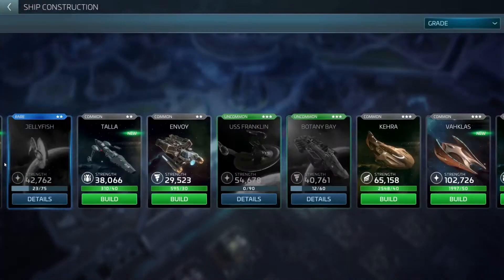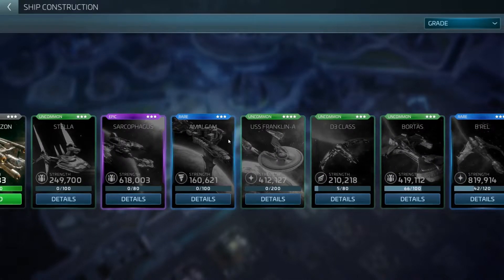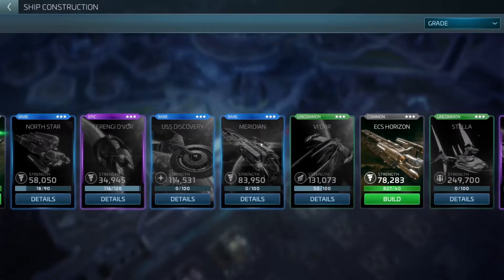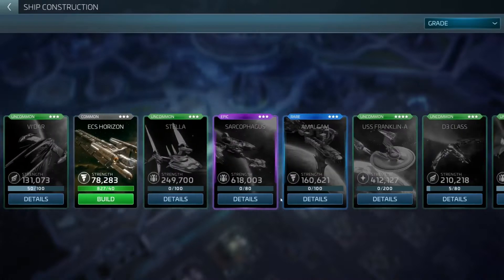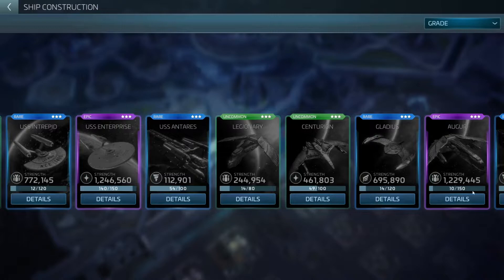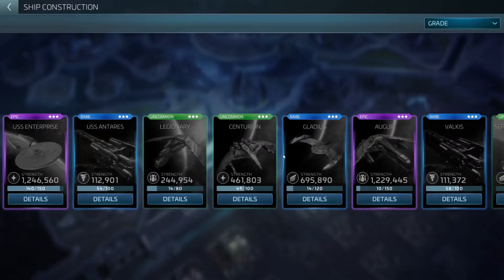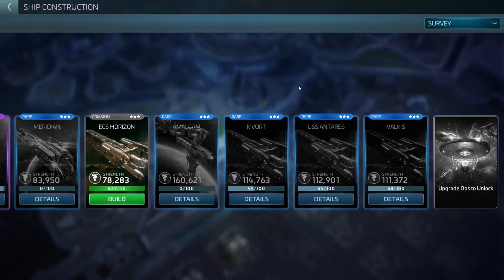Moving on to faction ships — there are three different faction ships you can choose from. I'll also mention the Amalgam, the Meridian, and the North Star for Augments, and the Botany Bay shortly. But first, the faction ships — and this is where I'll focus my discussion today, as I don't know enough about the higher-tier survey ships above faction level to cover them.